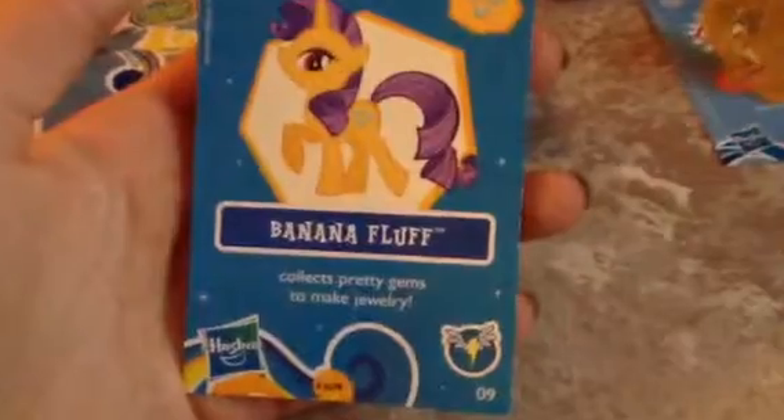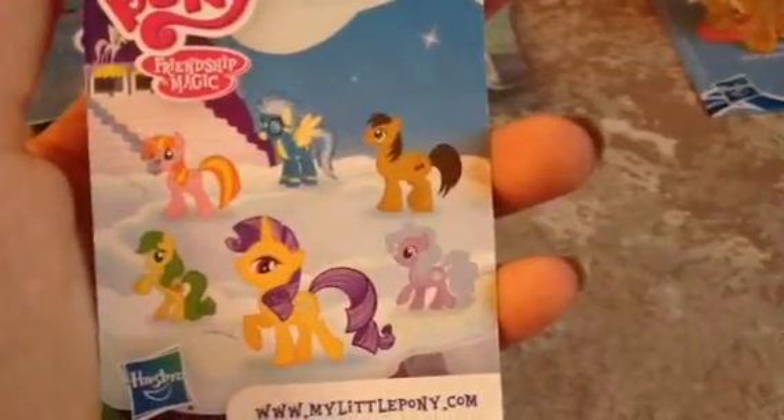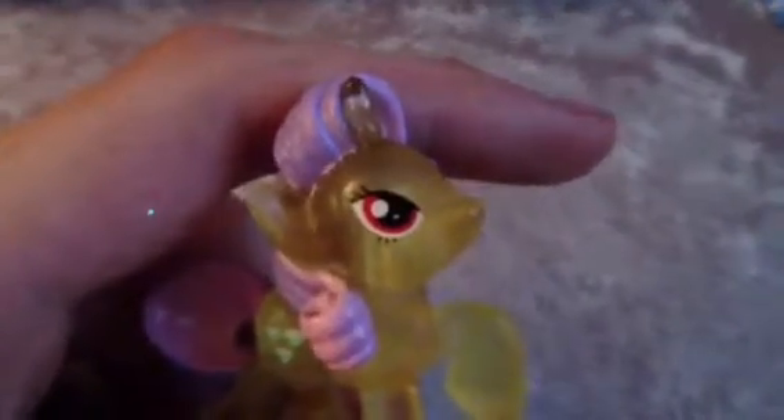We got Banana Fluff, who collects pretty gems to make jewelry. Here's the back: Cherry Pie, Misty Fly, Cherry Fizzy, Apple Fritter, and Banana Fluff. And here is Miss Banana Fluff, who has a Rarity mold with Twilight eye shape. She has three diamonds as her cutie mark, and two-toned hair — some pink, some purple, some yellow. Come over here by her card. Bad camera.